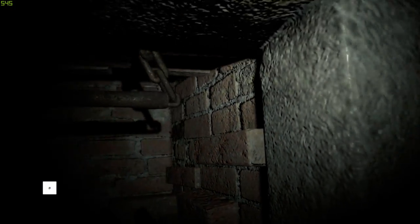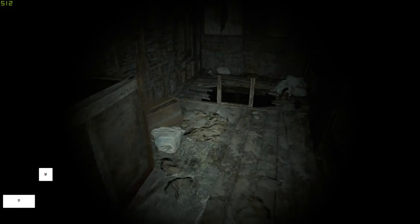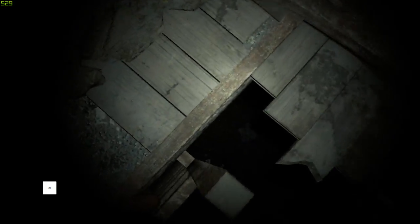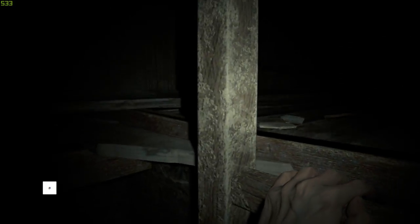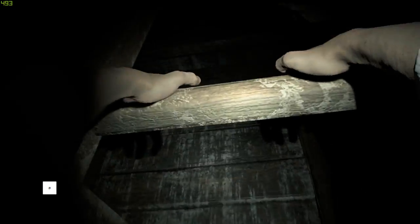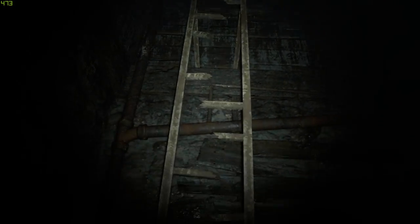All you have to do is go into this room, hit the chain, turn around, and sprint through this crawl space. If you don't already know this — when you're crouched, hitting sprint and forward will uncrouch you. So you don't have to hit uncrouch and then sprint forward; you just spam sprint when you're trying to get through that crawl space.